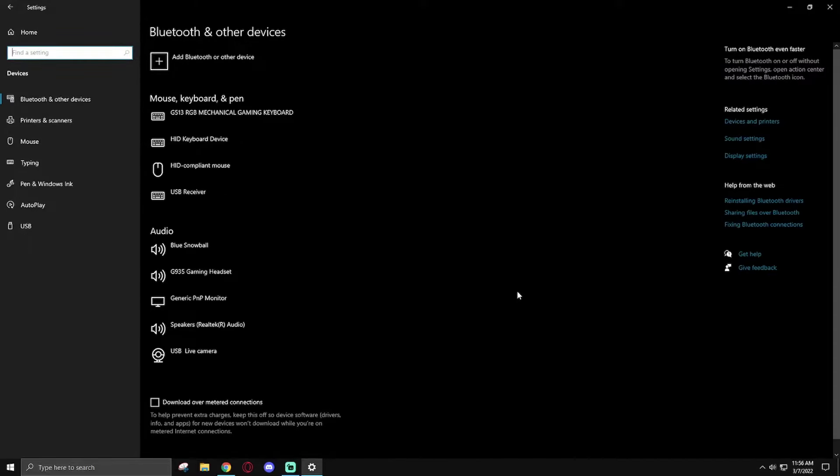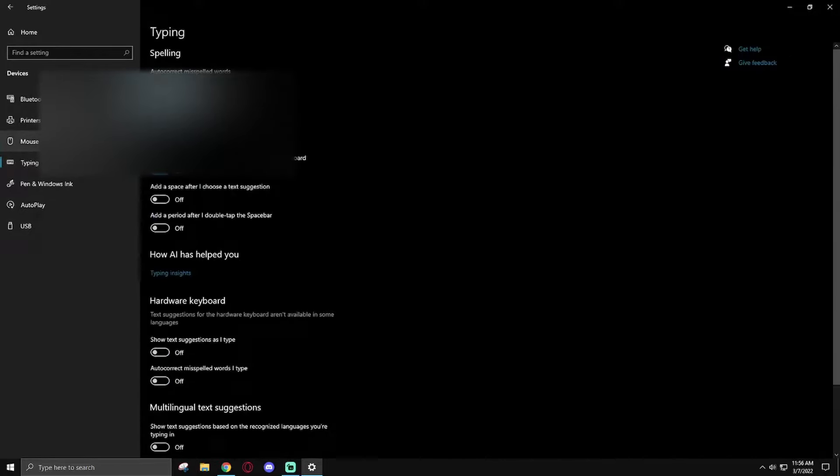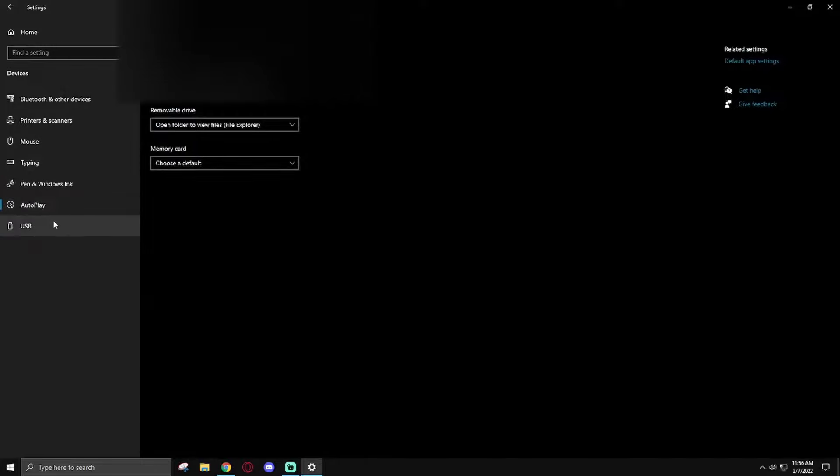In Devices there's really nothing you need to disable. Bluetooth you could disable if you don't use it and it's running in the background. In Printers and Scanners, uncheck Let Windows Manage My Default Printer — it's just another thing Windows will be checking in the background. Everything else in here is personal preference with no real effect on performance.